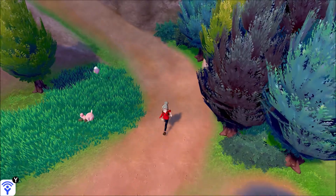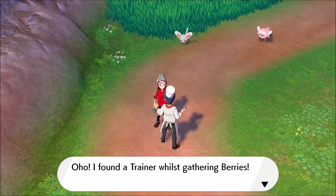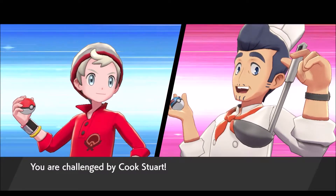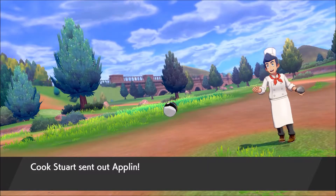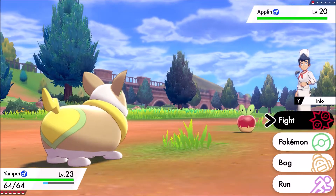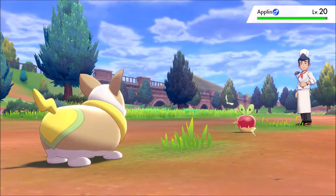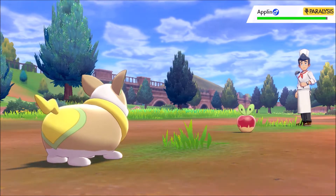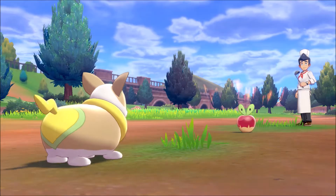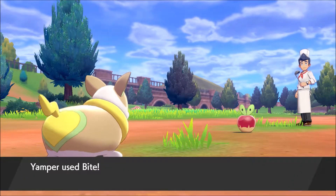We're going through the route catching a lot of Pokemon because there are a lot of new ones here, but we also have some trainers to deal with. A trainer was found while gathering berries — Cook Stewart. An Applin? What the heck is that — it's an apple! We'll choose Nuzzle to paralyze it, then switch to Bite. Let's bite this apple.